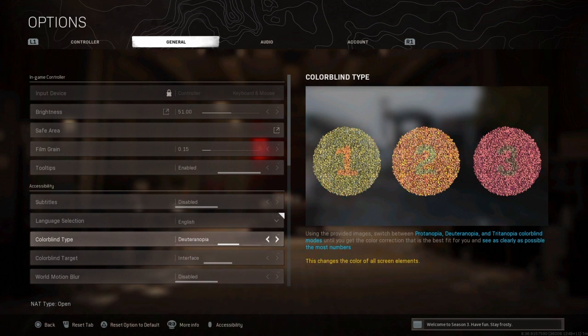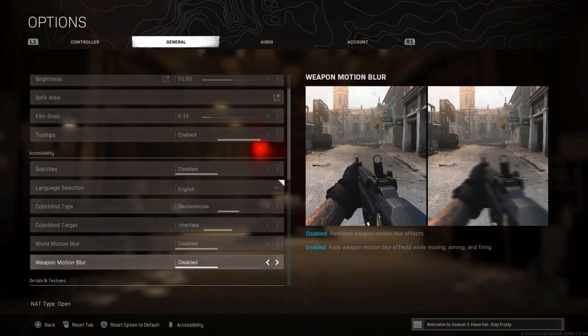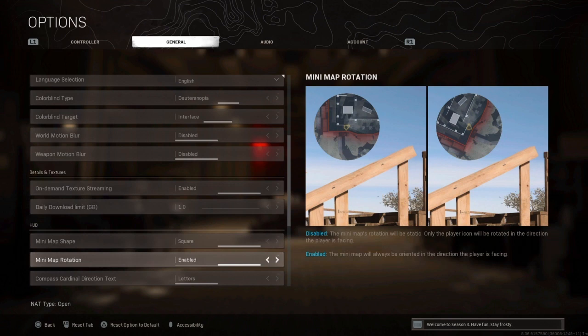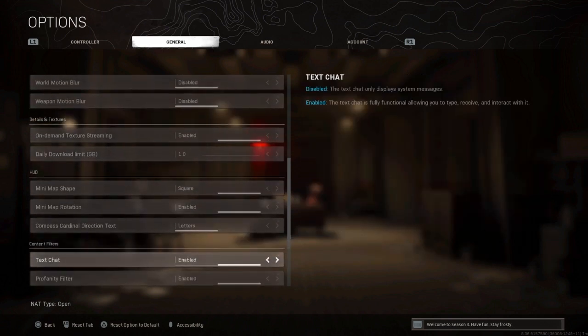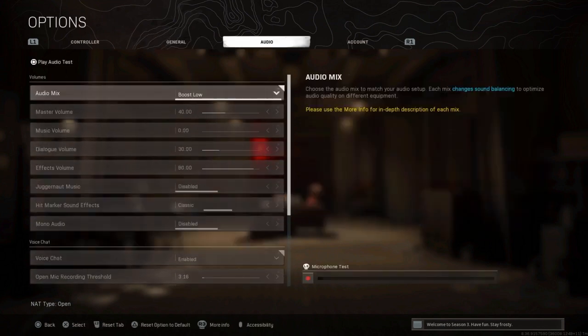For colorblind type, I used to use Tritanopia but I switched to Trinopia — it looks more natural and saturated to me. You can use either Tritanopia or Trinopia; just don't set it to World, Interface, or Both. World motion blur — disable that for sure. Weapon motion blur — disable that too. Mini map shape: I switched from Round to Square and it made a big difference — I can read the map much better now. Mini map rotation — enable it.